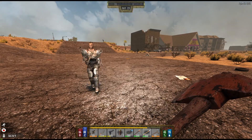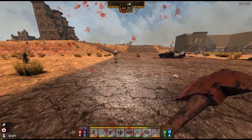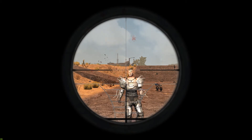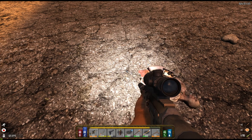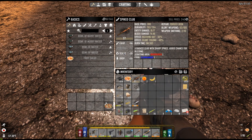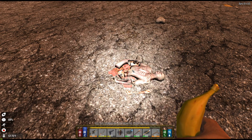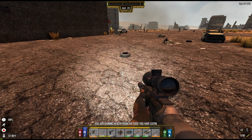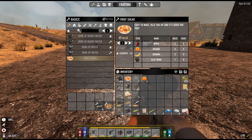There we go. Let's double check this — maybe this is a different one. Let's just eat that. Some water. I might end up just getting rid of the pistol. Sniper rifle will probably be my go-to. Hopefully I'll find enough bullets to keep it up, but we'll keep it around just in case.